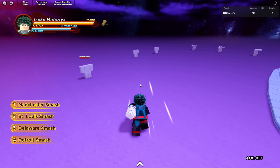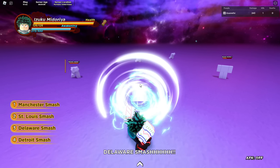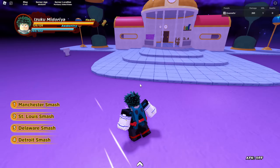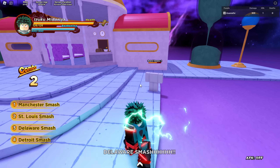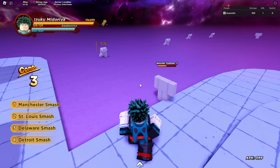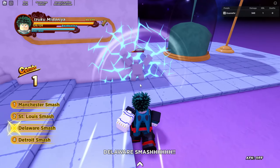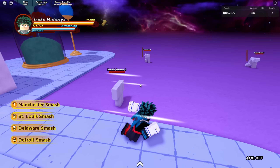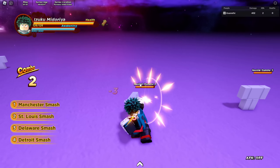The next skill is Delaware Smash. It's Delaware Smash from basically every game — it doesn't guard break but it does 20 damage and knocks enemies back. What's good about it is that if they're next to a wall, it'll wall splat them. When they're wall-splatted you can do M1s or use any skill. It's a pretty good skill. You can down slam into it, which is pretty cool. You can parry-break it since it's a ranged move.